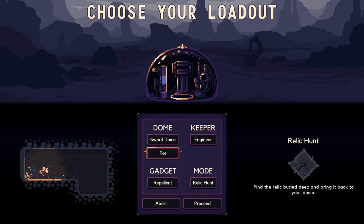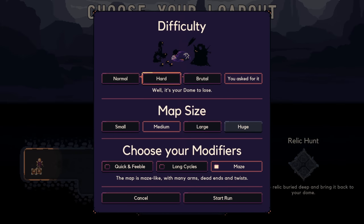We're gonna have to unlock that. We're gonna stay on the sword dome, and we are going to do — you asked for it — we're gonna go quick and feeble with long cycles. Here we go.